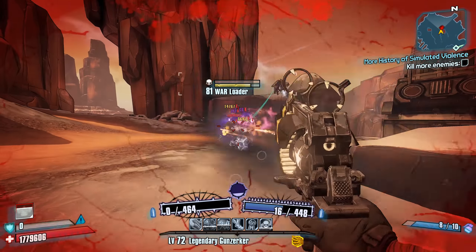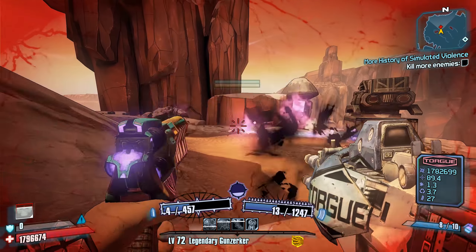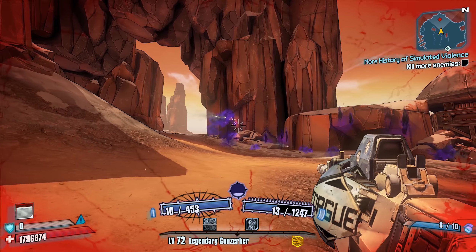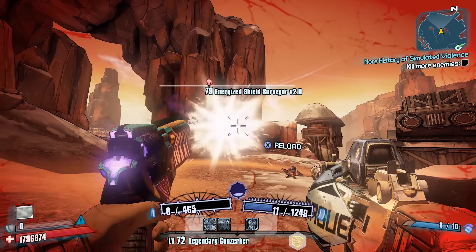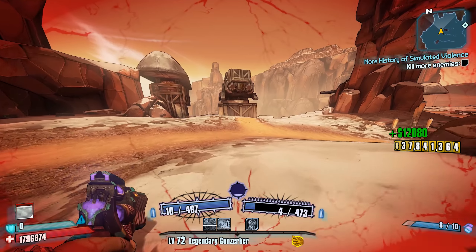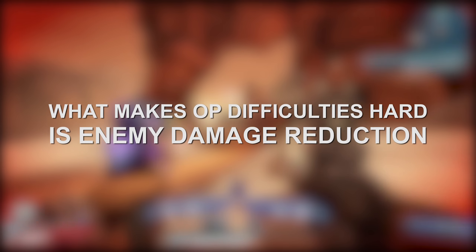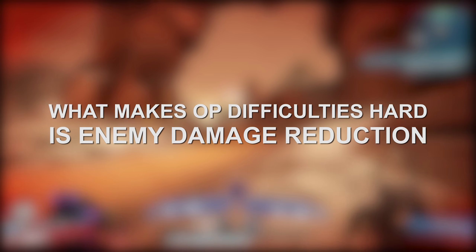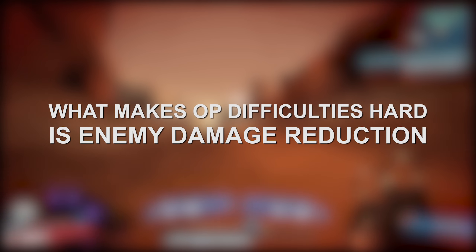Of course, you may be wondering what's the point of overpower levels. Well, the purpose of overpower levels is to make the game more difficult, while also offering a lot more things to do once you've reached maximum level and entered Borderlands 2's endgame. As far as difficulty is concerned, overpower level enemies incur a certain amount of damage reduction because the player's level doesn't change in relation to the level of the enemies.